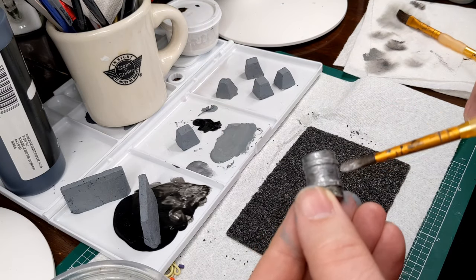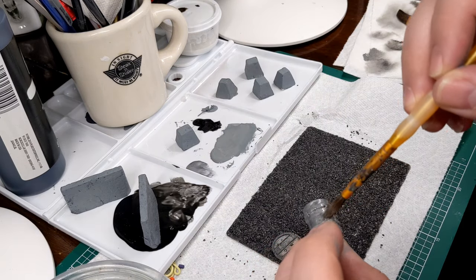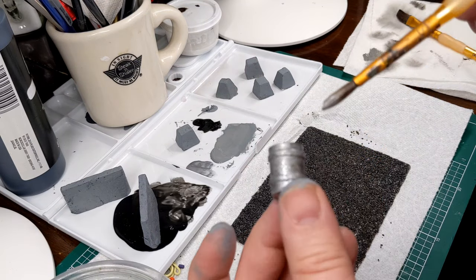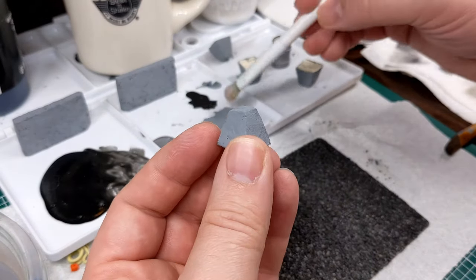Here I'm base-coating or repriming the barrel, which will end up a metallic silver color. I'm using Folk Art Brushed Silver, and I paint it on — it ends up taking two coats, but that's fine. Again, since this is terrain, I'm not using Games Workshop or Army Painter paints; I'm just using the cheaper stuff.